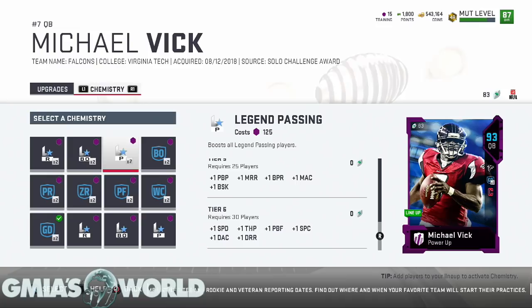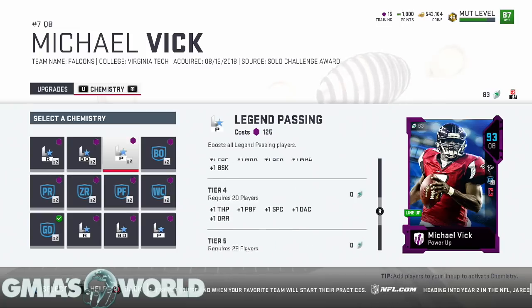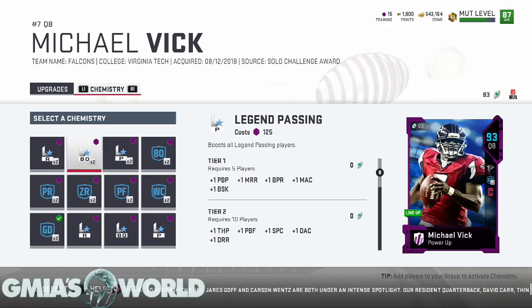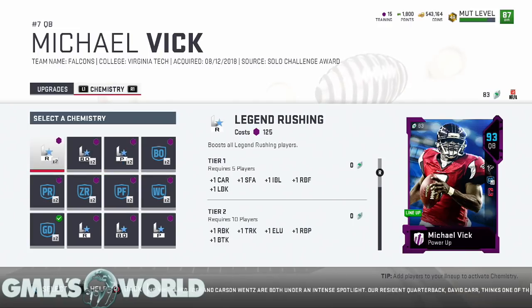The reason prices got high is that grinders who played those solos early knew people would need the base power-up later. When the market was looking for them they put them up at high prices and sold them. Once everybody sold their base power-up cards, there's no more supply — it's very hard to pull from packs and there's no other way to get it. That's why some base cards like Tyreek Hill were going for 40-50k coins, though they've come down now.